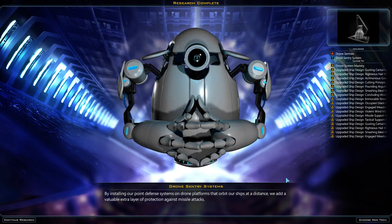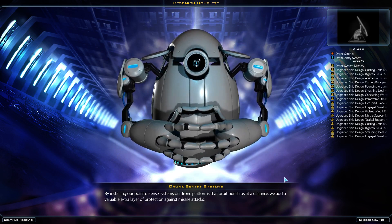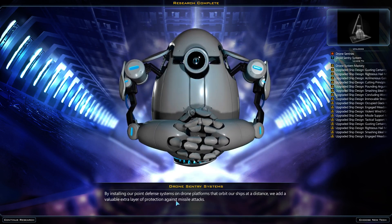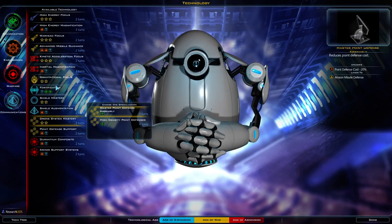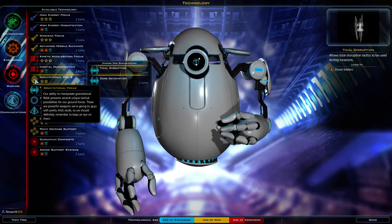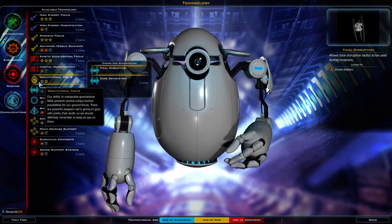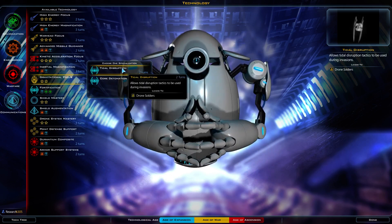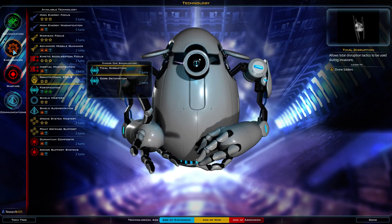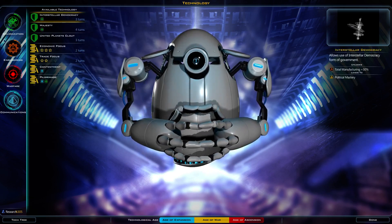New research: drone sentry systems. By installing our point defense systems on drone platforms that orbit our ships at a distance, we add a viable extra layer of protection against missile attacks. Whoa, look at that icon — that looks different. Is that new? I don't remember that icon. That must be the new soldier icon, or maybe it's always been there and I just haven't been paying attention.